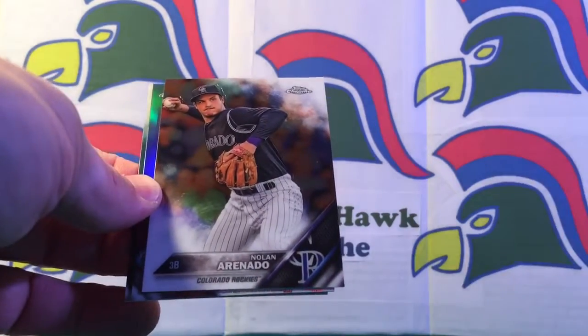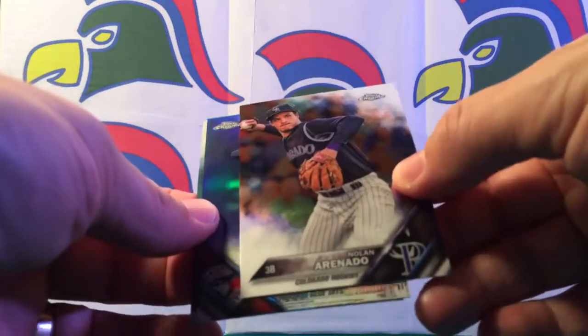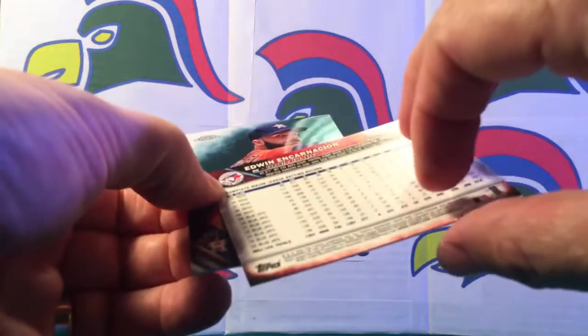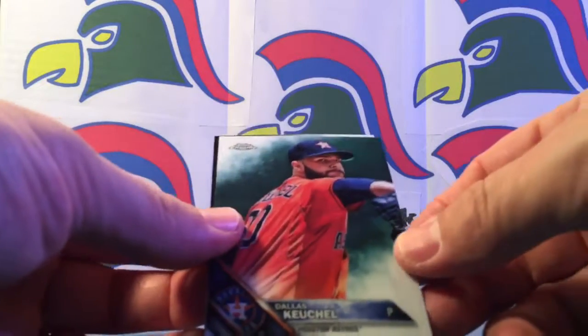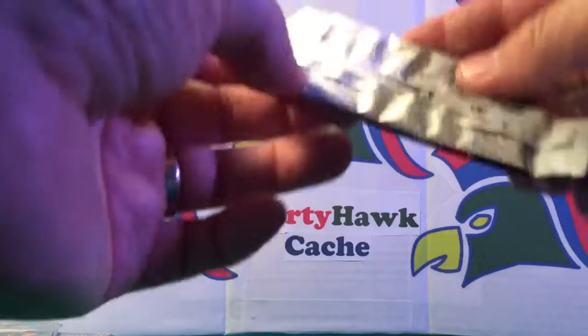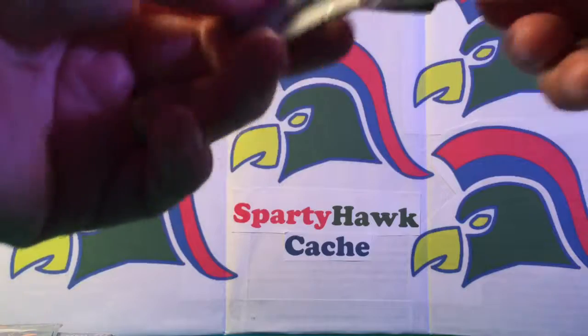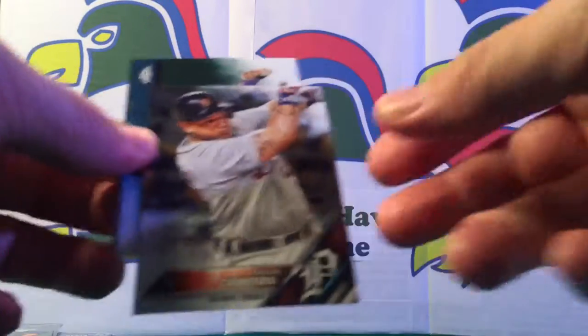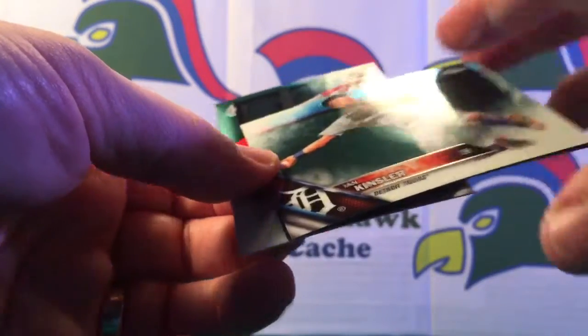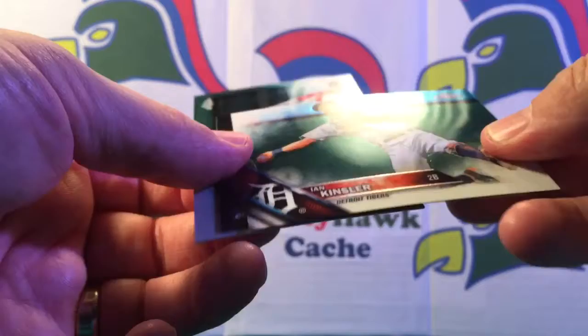Nolan Arenado, Edwin Encarnacion - oh my god, an Encarnacion refractor! Dallas Kuechel and Jorge Lopez - my daughter and I used to watch the George Lopez show all the time. Another Miggy - I like Miggy but I wish this was a refractor or something. Lots of doubles - this is about the seventh or eighth double we've received. Ian Kinsler - another double.